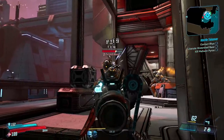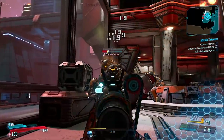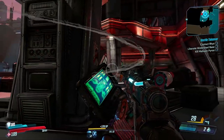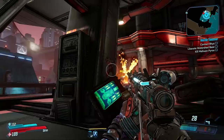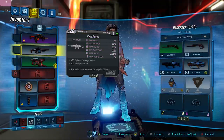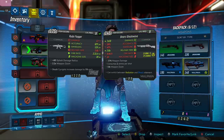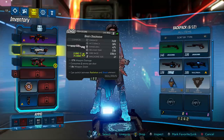It feels like Borderlands has tried to catch up in several areas without trying to be Destiny 2. The world is the main one — it feels like a hub world rather than the old go-to-point-A, go-to-point-B loop. You're plopped into the middle of a world with side missions around you and a main mission available, and it generally feels a lot more alive. It almost felt more like an MMO, but not an always-online game like Destiny or Division or Anthem — still felt like Borderlands, just with a much more alive world.